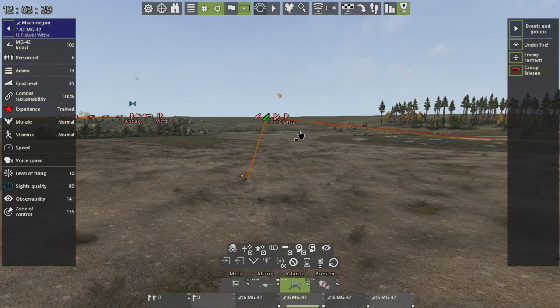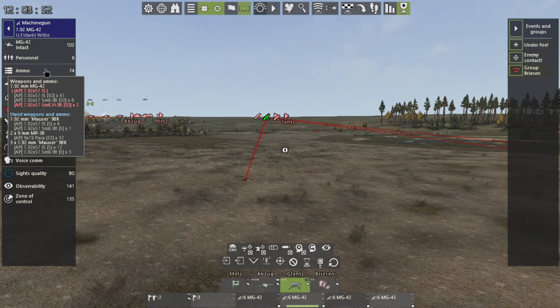The red X comes back as the target gets eliminated. Let me know what you think and what you want to see. Let me know if this new type of video is helping you learn the game. Leave a comment, leave a like. Always highlight your ammo to see what you've got.